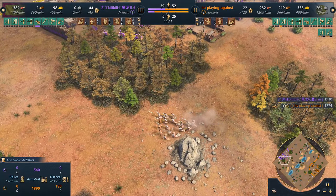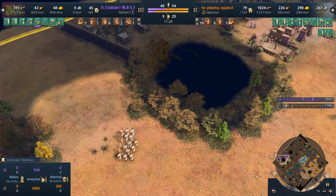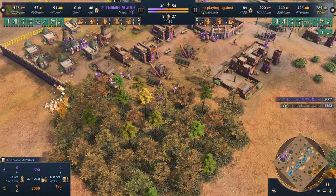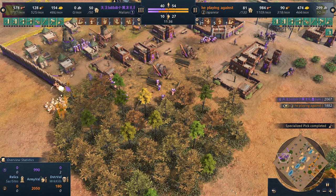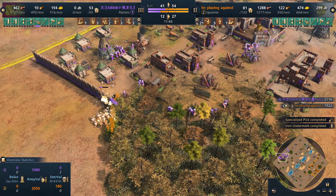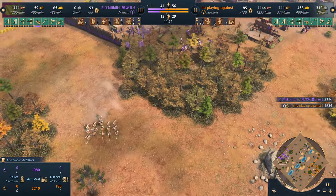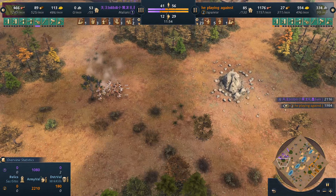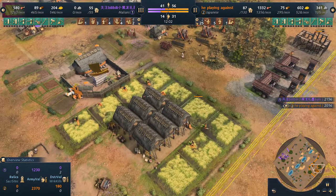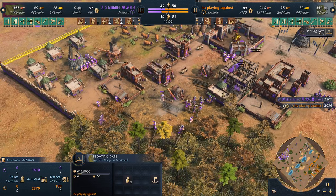The problem is the spearmen are slowing down the onabugasia. He could try to enter this area of the map but he tries to burn the wall instead. Now we see the javelin throwers already on the field. It's gonna take a while but looks like the wall will go down. Then the onabugasia got scared and now the Japanese are aging up to Castle age — going with the Floating Gate.